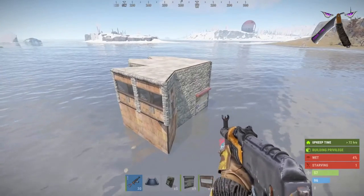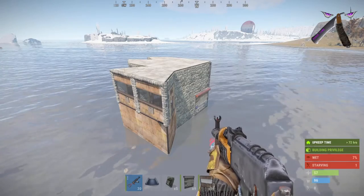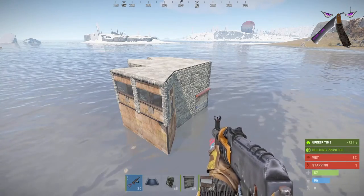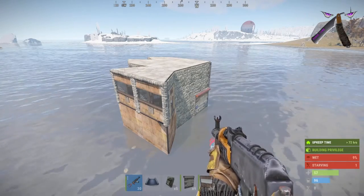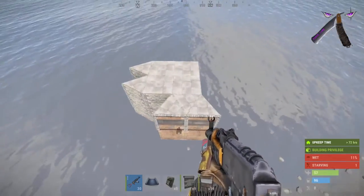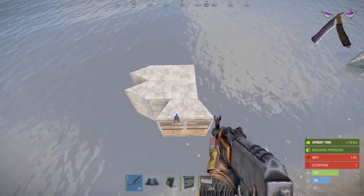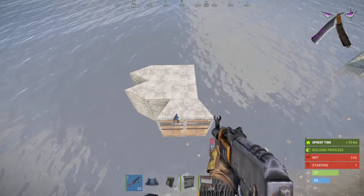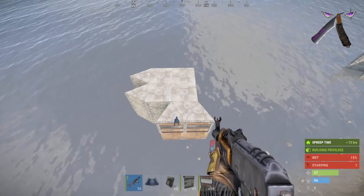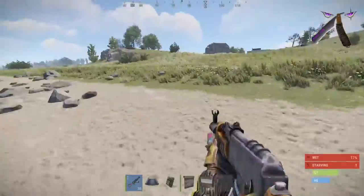This is the Stability Bunker Boathouse, and I hope you like it. It's for solos, duos, and trios — mostly solos because they need the base and they need an advantage too. This is easy for getting scrap, it's a safe way to have a base, and it lets you be mobile fast with a boat. This is what the finished product looks like. Thanks for watching — drop a sub and a like. I hope you like this Stability Bunker Boathouse.